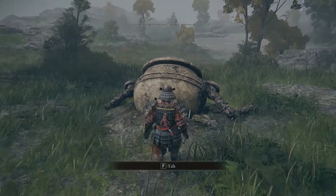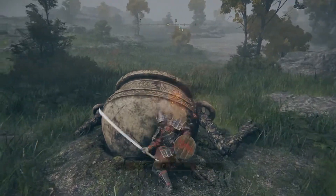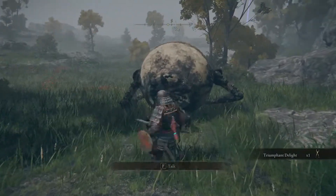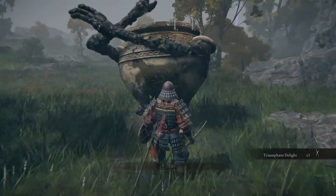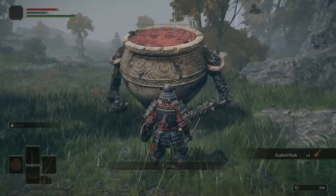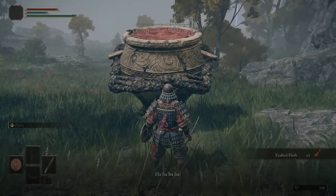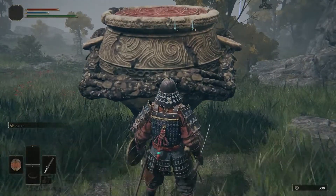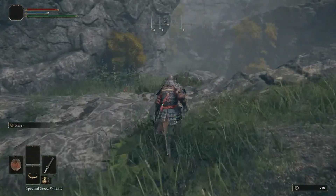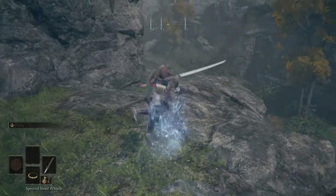From here, just do a big charge attack to get him out. Talk to him, he'll thank you and give you some more Exalted Flesh. Exhaust his dialogue — he says he's going to Redmane Castle where he heard there was a festival. That is important later down the line.